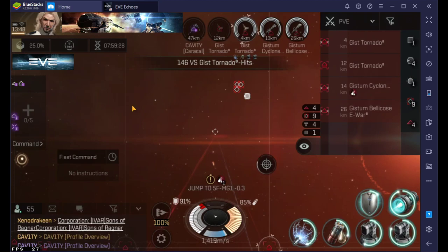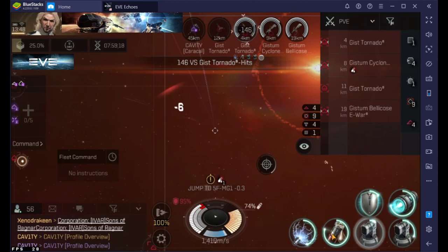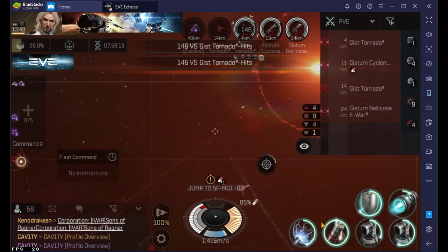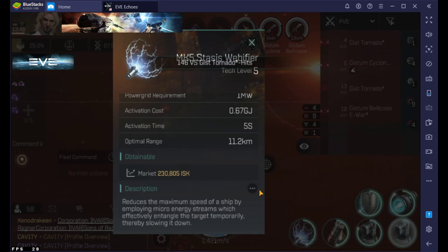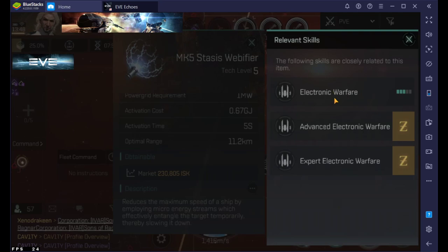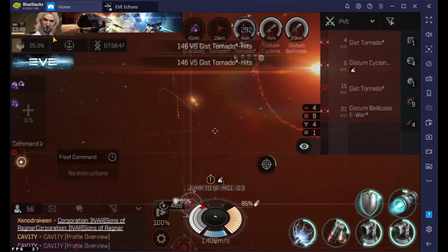Whenever you look at an item, let's say you want to look at this web of fire — hold the left click down. You want to know what skills affect it. The little three dots at the bottom of every item on the description will actually show you the skills at a quick glance, what you have, and if you want to click it and train you can.